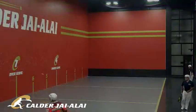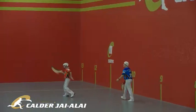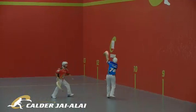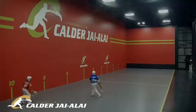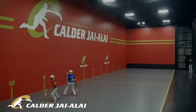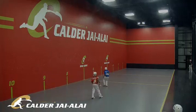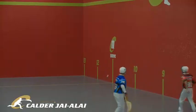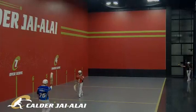Gravedigger serves. Game number one begins. Nice catch on the high backhand by Yoda. Gravedigger with the rebote. Gravedigger saves it, keeps it alive. Yoda with a big reverse — this will come out. Gravedigger turns it to the outside. Rebote winner.